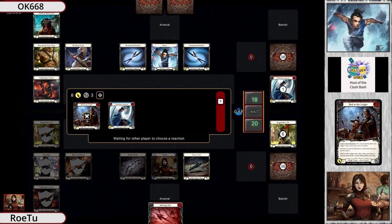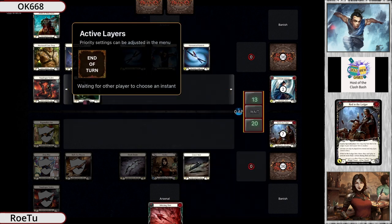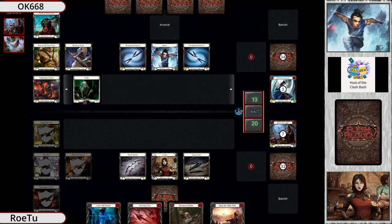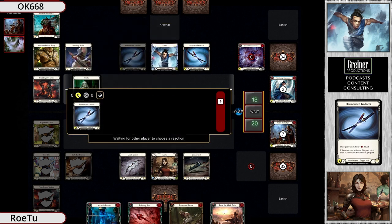Bringing in eight would dominate - what an interesting turn zero, completely shutting down everything. He gives him a Frailty token, he only has one attack which doesn't really matter, but he fatigue shot him, so it's going to half whatever he throws out anyway. Even if he were to throw out some big attack, it's not going to do anything. Harmonize Kadachi's zero - what a turn zero shutdown.